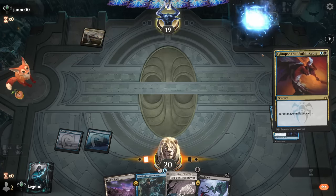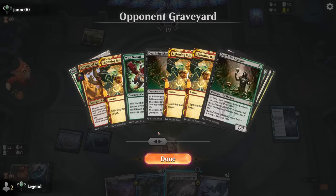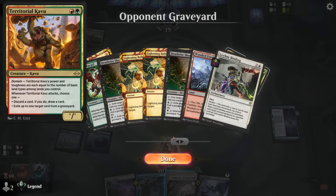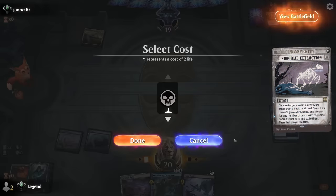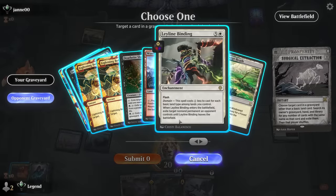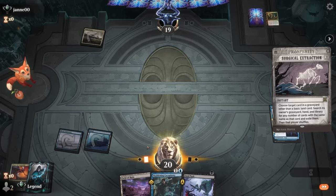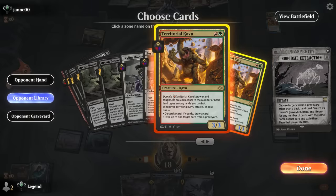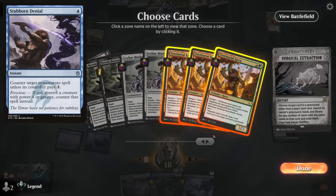It looks like a Domain deck. Is there any one specific card we're worried about that we'd like to extract? A turn two Cavu could be bad — since they didn't have a turn one play, they're somewhat likely to have it. Leyline Binding is also reasonable since that can answer our Enchantment or maybe a Crab, but I'm more worried about early pressure. Opponent's got some Burn in hand and another Leyline Binding, but we get to remove three creatures out of their deck. Stubborn Denial also good to keep in mind.